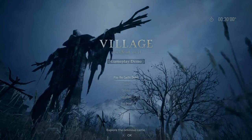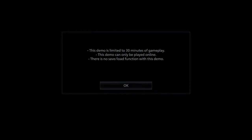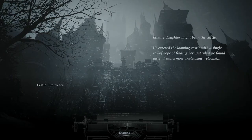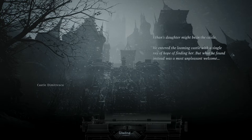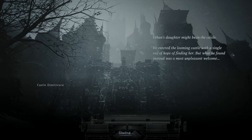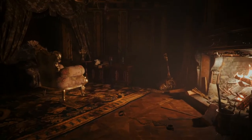Since I'm not really capturing this video in 4K it doesn't really matter as much. I'll actually play on Casual just because it's a timed demo, so we can try to get through it without as many difficulties — dying takes away from your time. The story intro mentions Ethan's daughter might be in the castle. He entered the looming castle with a single ray of hope to find her, and what he found instead was a most unpleasant welcome. The last demo kind of leaves off right when you open the door to the castle, so it continues from there.